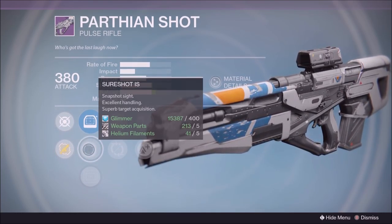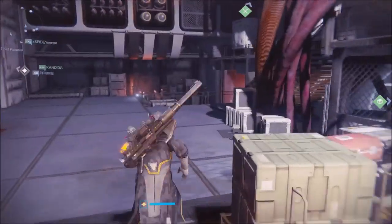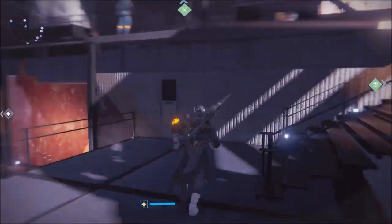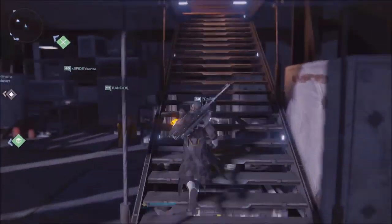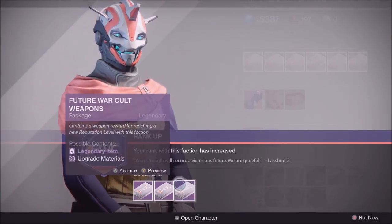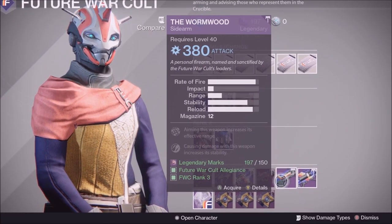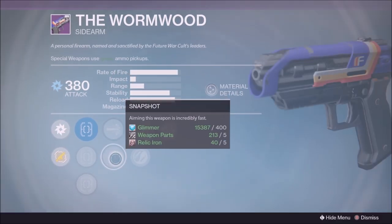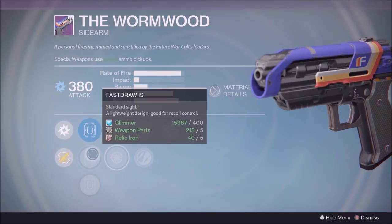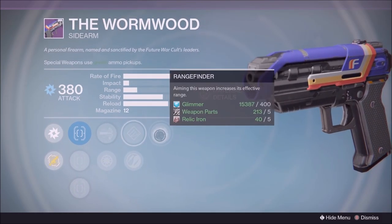Now let's go over to the Future War Cult. I'm pretty sure the only thing to look out for would be a Wyrmwood. Let's take a look. We have a Wyrmwood here with some really good perks — Rangefinder, High Cal, and Snap Shot. This is an amazing Wyrmwood. I would definitely pick this up. If there's one weapon you have to buy this week, I would buy this Wyrmwood.